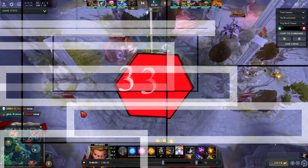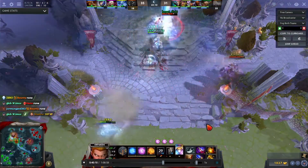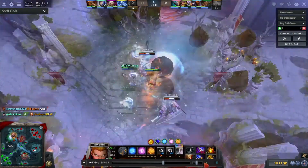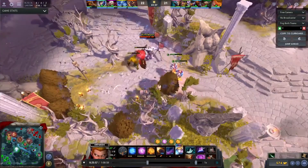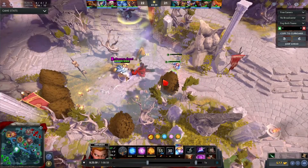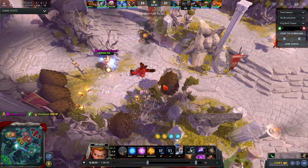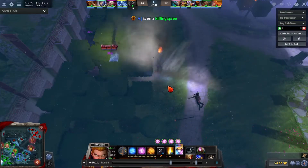And now on to the third combo: Invoker and Ancient. There are two ways to do this combo. You can use Tornado on Invoker to guarantee that Ancient's ultimate will hit the target, or you can hit a target with Ancient's ultimate and then use Sunstrike to finish them off. It's a very interesting and fun combo to play.